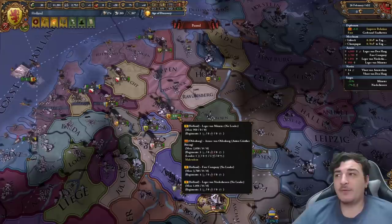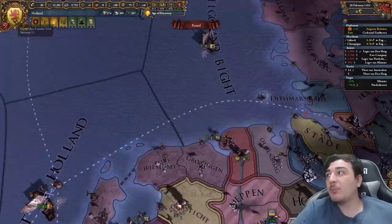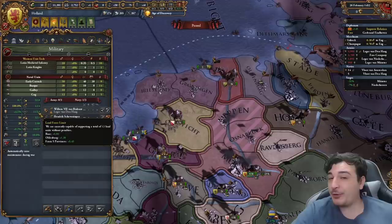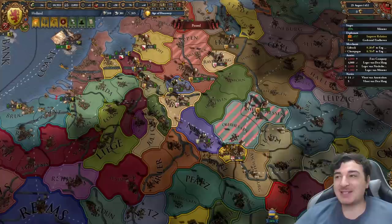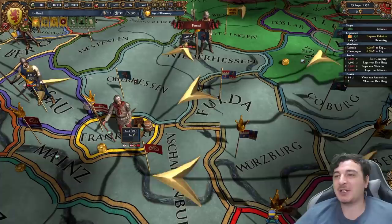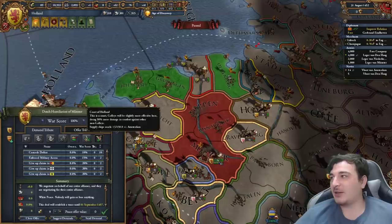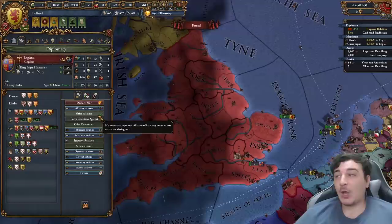The best option in the Hesse peace treaty is to ask them to steer trade towards us, since Hesse is downstream from our main trade node. Of course also get all the money and war reps, but steering trade forces Hesse to use their merchant to transfer trade in the English Channel node from the Rhenish node. The Munster peace deal is a show of strength offering 100 of each mana points.